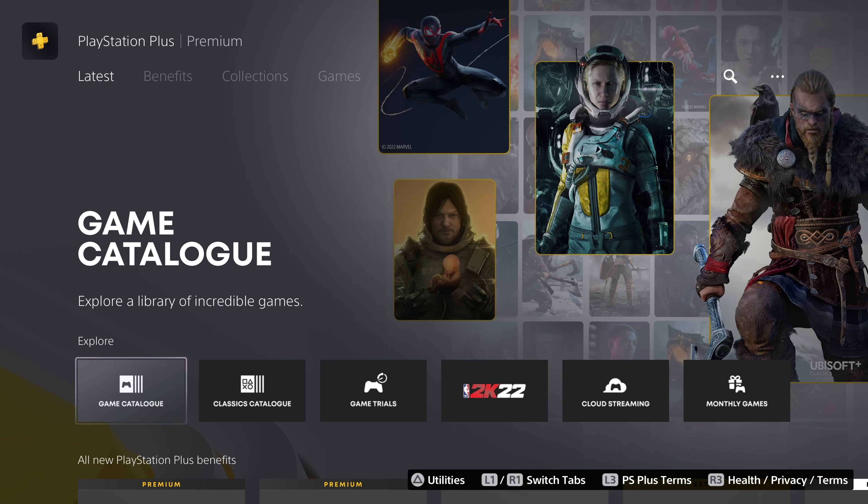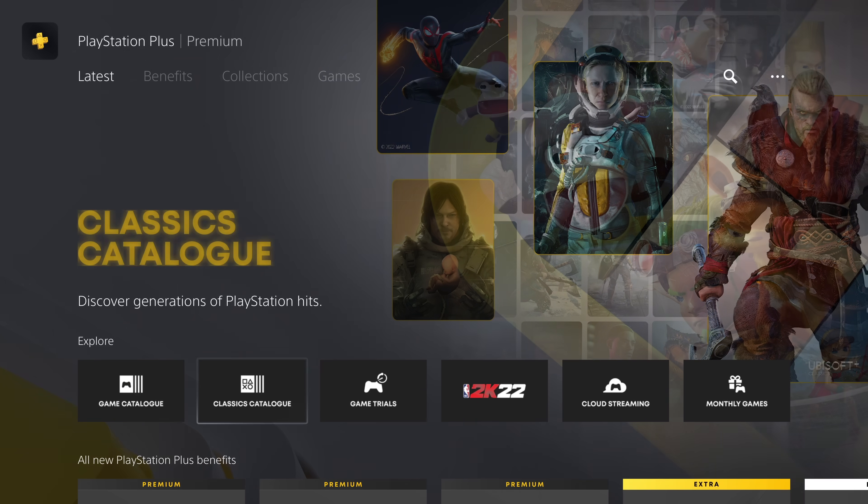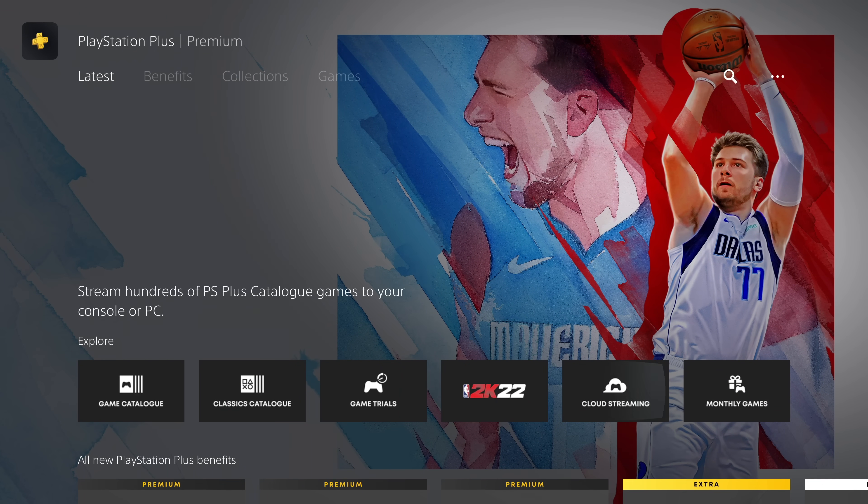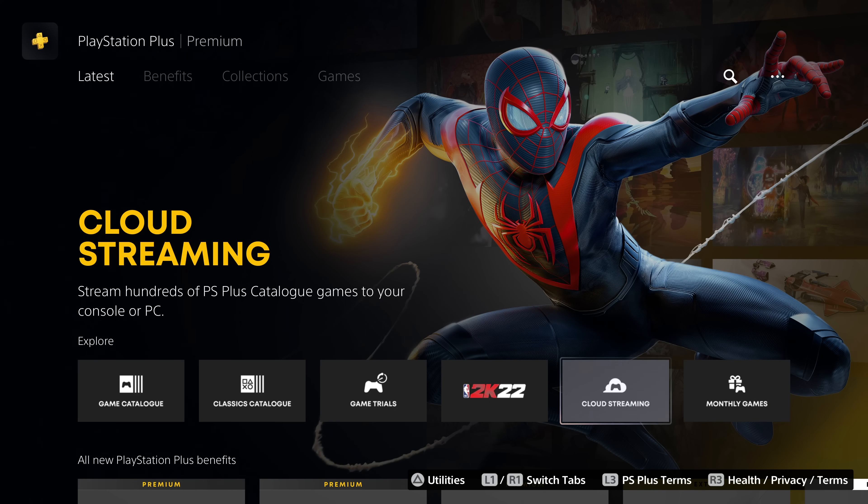Next up, we've got the Premium Plan — the top tier option which includes everything we've seen so far, plus added benefits: the classic catalogue, game trials, and cloud streaming. Whether these three features are worth it to you comes down to the value of the games.